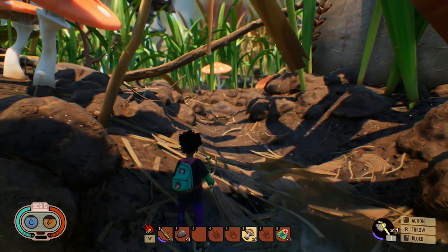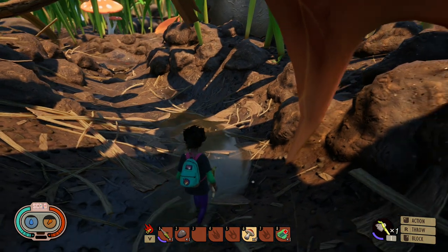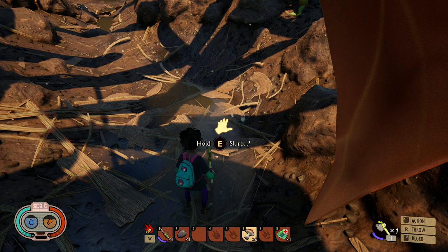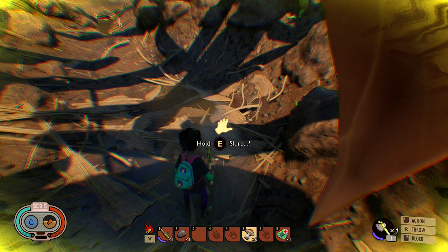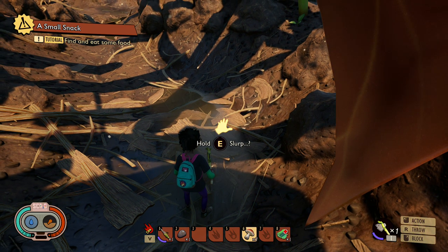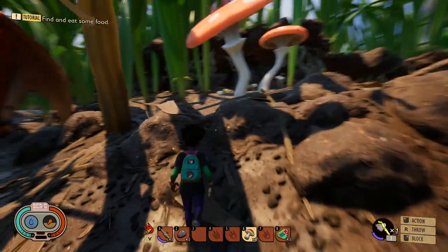No one wants to die of dysentery. Watch your food bar — I'm gonna drink this nasty water and watch how fast my food bar drops. I lost about a quarter of it just by drinking the nasty water. So don't drink the nasty water.